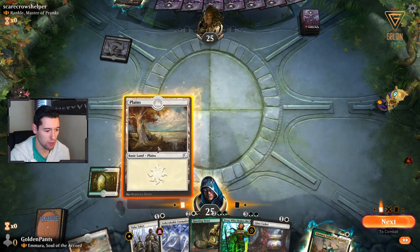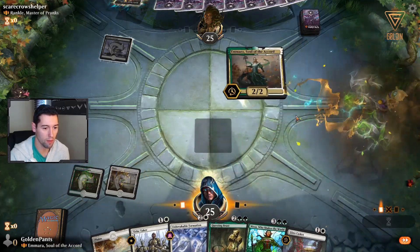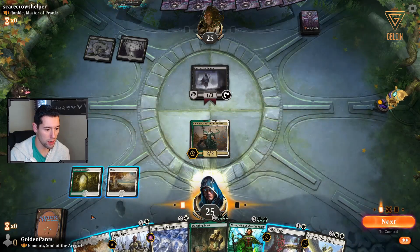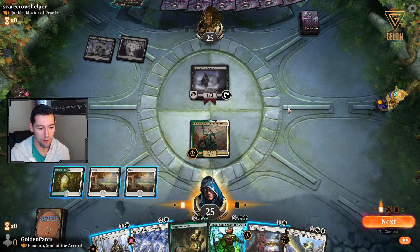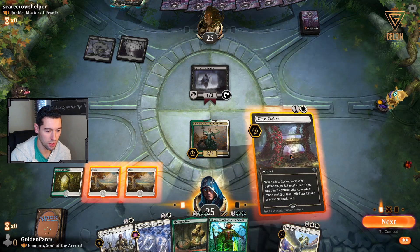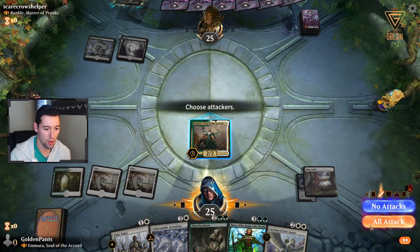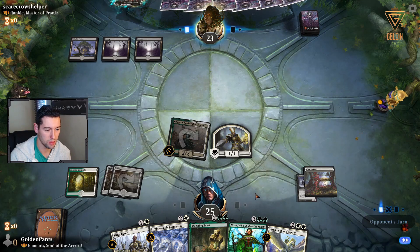We have the Glass Casket for a little removal, and we have Amara. He's playing black so he probably has removal, but I'm going to start off with Amara. One of the benefits of playing a two-mana commander is you don't really have to worry as much about removal because it doesn't get that expensive. We'll use the Glass Casket on the Piper and get a token out of it with Archon of Sun's Grace.